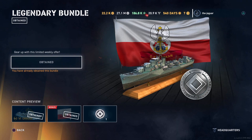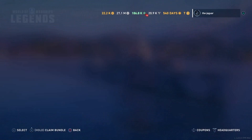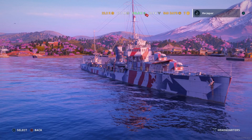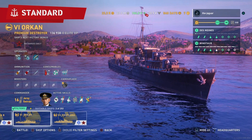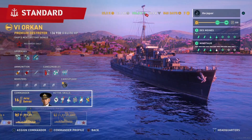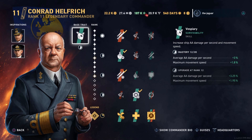There was a similar deal like this in the store a year ago, but that was for the Graf Spee and I went ahead and did that at the time. Let's go take a look at the ship and see if the new commander shows up. He will not show up in the commander list since the Orkan already has Jersey Swerski. But there — Conrad Hilfridge does show up, so you do get that new commander by buying the Orkan.